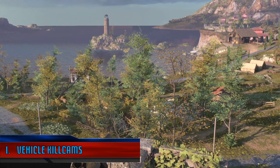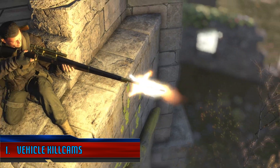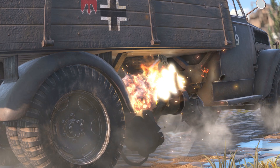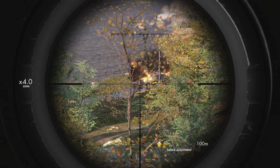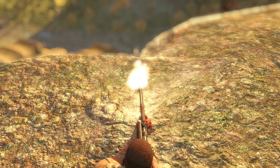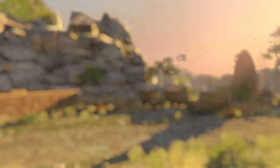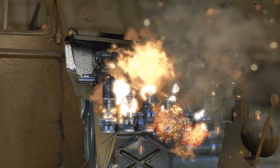First up, and in no particular order, we have Vehicle Kill Cams. Now, we do get Vehicle Kill Cams in Sniper Elite 4, but I'm of the opinion that they were vastly superior in Sniper Elite 3 because of the inclusion of the Mechanical X-Ray, which was not implemented in Sniper Elite 4. There is a certain amount of X-Ray on the vehicle kills in Sniper Elite 4 when shooting the driver or the gunner, but it's the Mechanical X-Ray that is missing. Seeing the innards of the vehicle as the bullet bounces around the engine or ignites the fuel tank was a great addition to the Kill Cam in Sniper Elite 3.